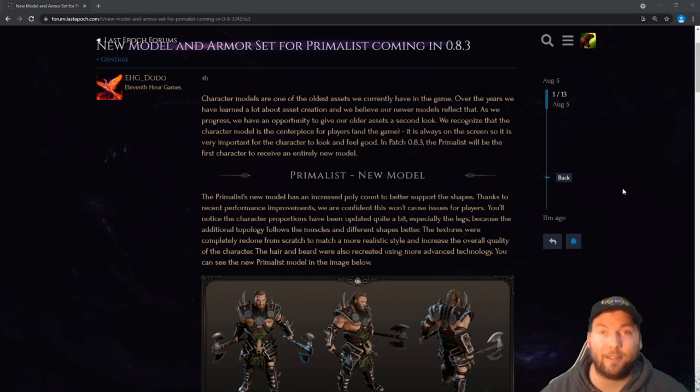We're going to discuss some of the things they had to say about it, then go over some pictures comparing the new models versus the old. Character models are one of the oldest assets we currently have in the game. Over the years we have learned a lot about asset creation and we believe our newer models reflect that. As we progress we have the opportunity to give our older assets a second look. We recognize that the character model is the centerpiece for players and the game — it is always on the screen, so it is very important for the character to look and feel good.